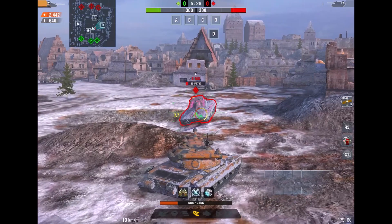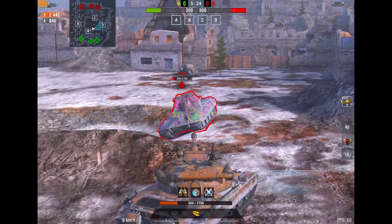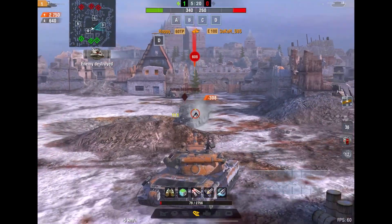The E100 is sluggish, has less armor, and a worse gun — simple as that. Tell me what you guys think in the comments below. Am I correct? Maybe I'm wrong — I want to hear your opinion. With that, Happy is out and I'll see you guys next time. Bye.